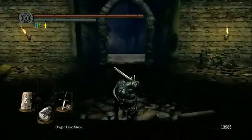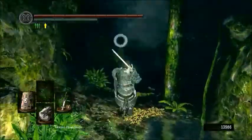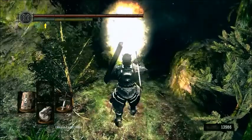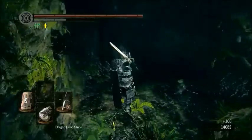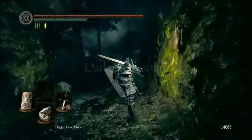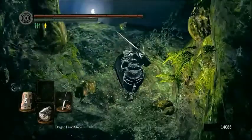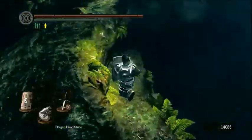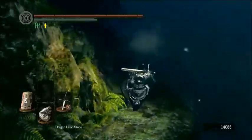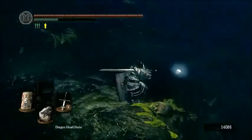Now we have a Dragon Head attack — it's really awesome. There actually used to be a glitch with the Dragon Head Stone where you could use its effects to basically infinitely replicate the effects of any other item in the game. The Dragon Head Stone is a one-hit kill to those guys, which is pretty nice. There used to be a glitch where you could get infinite souls with the Dragon Head Stone, but I don't think it works anymore.